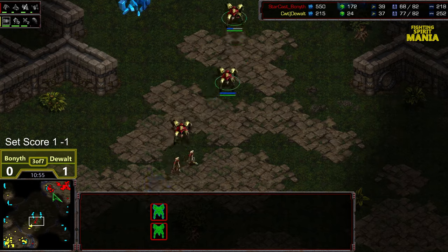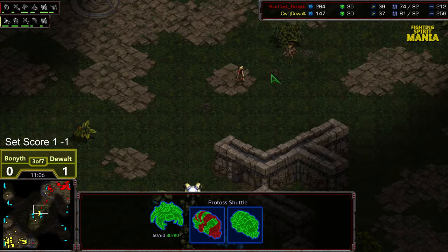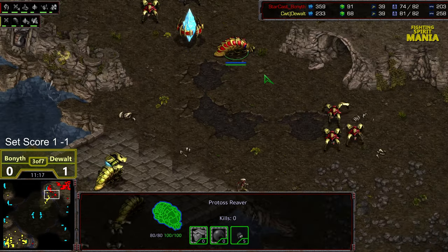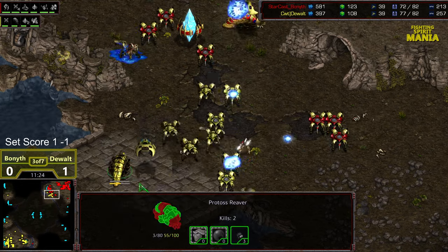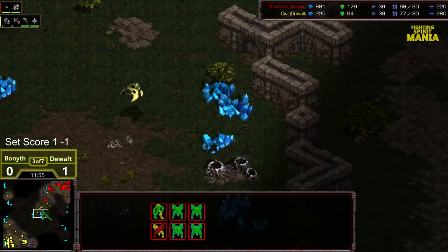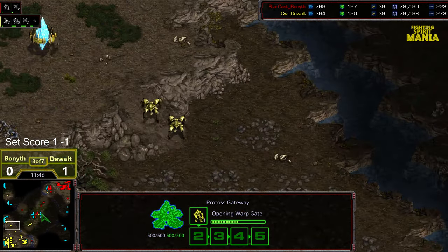Dewalt able to see the saturation of the natural expansion. Supply dead even. Bonneth at an advantage, and he's been able to sneak out six gateways — so he's got a production advantage. If he can get additional Reavers out, he's got that Explosive damage upgrade advantage. A Reaver hanging out at that natural waiting to absorb a potential counterattack from Dewalt. Dewalt making his way across the field, recognizing after a lot of those kills and delayed mining time that he's in fact behind. Slight supply edge somehow.